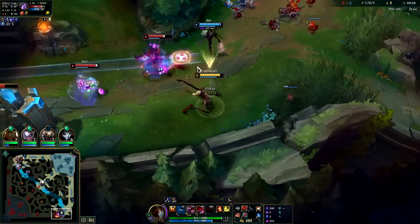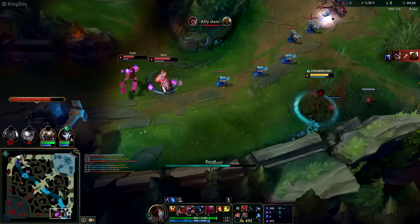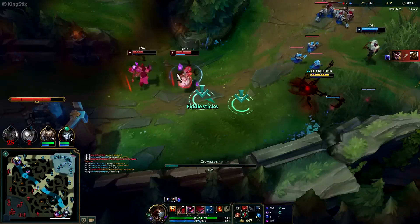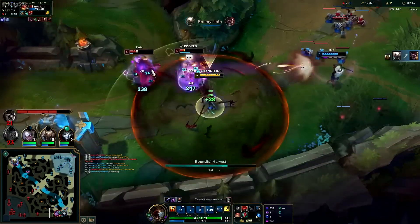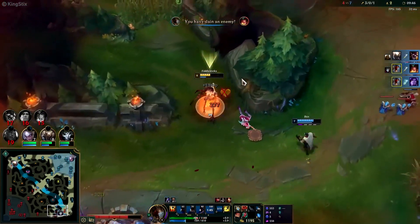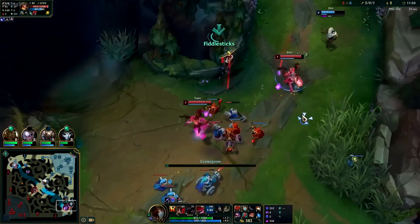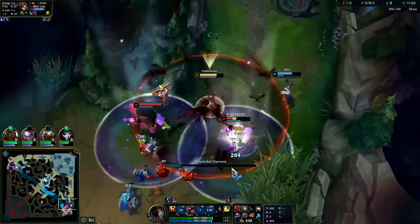Once you've made it through the early laning phase and hit level 6, the true Fiddlesticks support fun can begin. The moment you hit level 6, you can go for an all-in and the enemy bot lane won't be able to do a single thing. His AoE damage from his ultimate is insane, and your ADC can free-hit enemies who will be more desperate to escape your murder of crows than to fight back. Easy pickings.